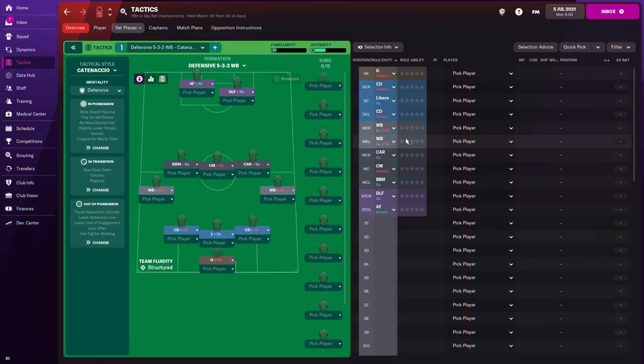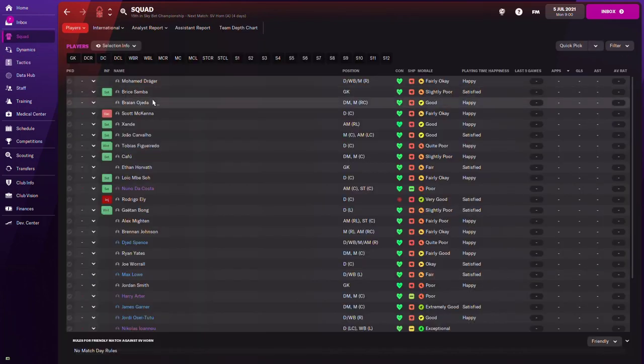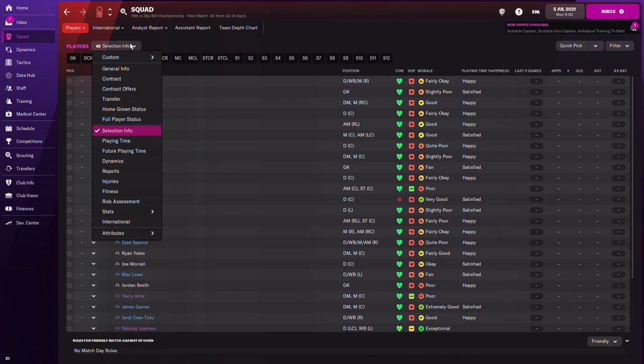The first thing we're going to do is look at the set of players we have in the squad. I'm in Nottingham Forest right now, it's the fifth of July 2021, and I haven't signed any players yet. That's always the first point of call — to look and see where your best players are, who are the corner takers, and who are the good headers on the team. In the squad view you can switch the filter to look at player attributes.